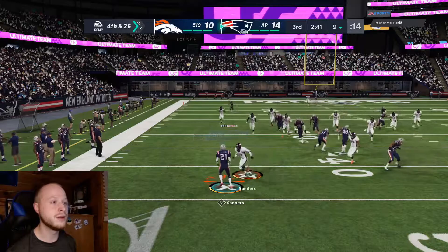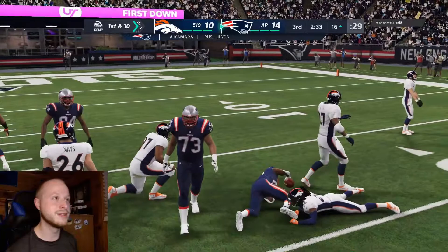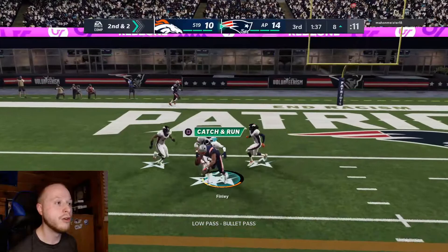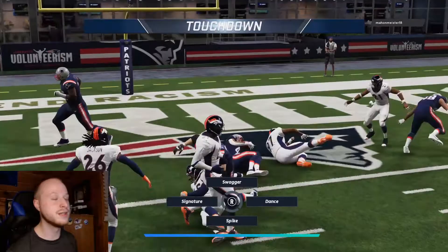That was a pretty big defensive stop. His first possession we let up a touchdown, second a field goal, third we let up nothing — so I feel like we got him figured out. We're gonna fair catch, take the extra yards from the flag. We audible to the counter trap — Kamara breaks the tackle, could have had a touchdown with better stick. Going back to the RPO but this time just handing it off — easy touchdown!